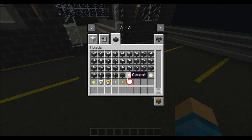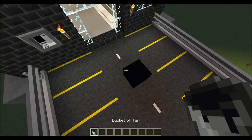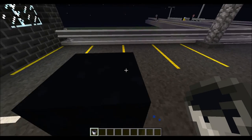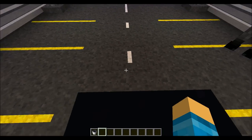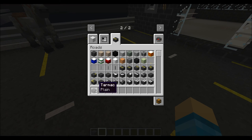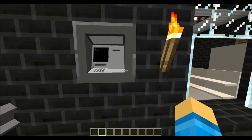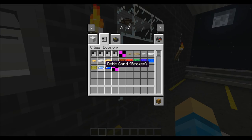The buckets of tar are extremely cool, because they'll actually slow you down. So let's say I'm walking along here — you'll actually slow down when you're in the tar, which is pretty freaking cool. Last but not least, we have the economy system, which comes with the core. This is extremely awesome. You have ATMs, which you've probably already seen here, debit cards, a broken debit card, and a banker, which is in here. And you actually have money.